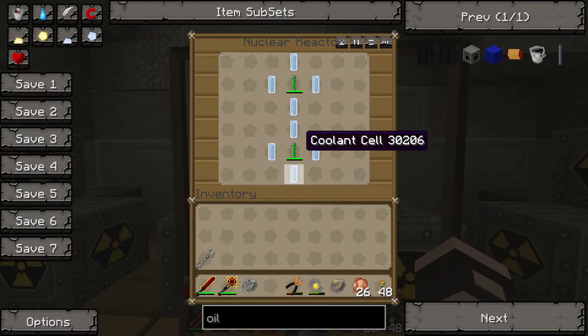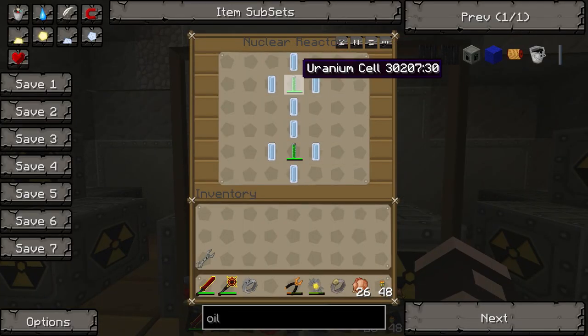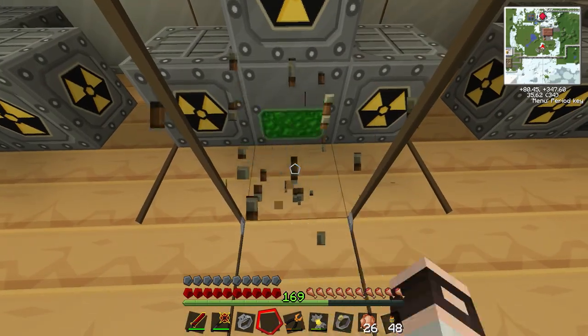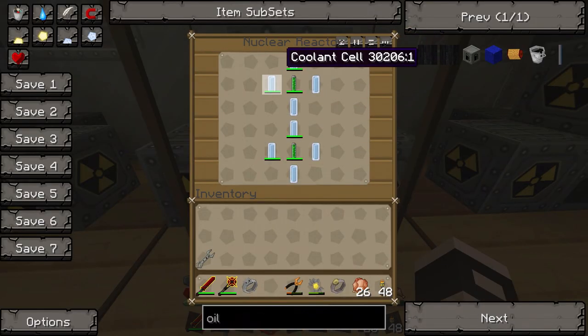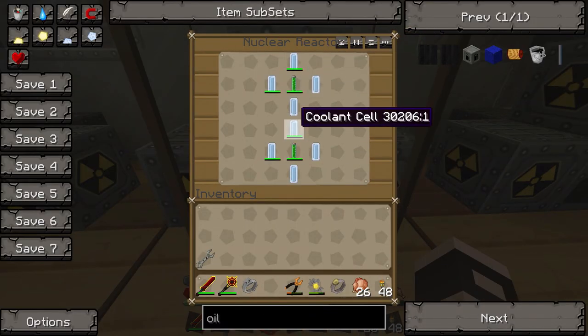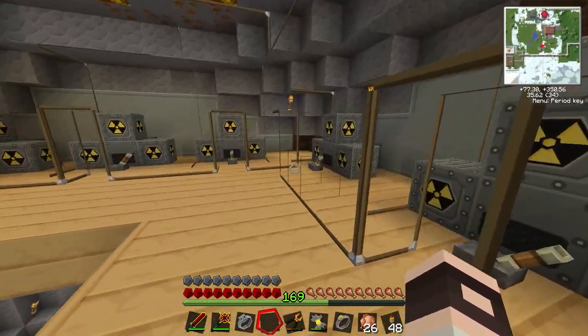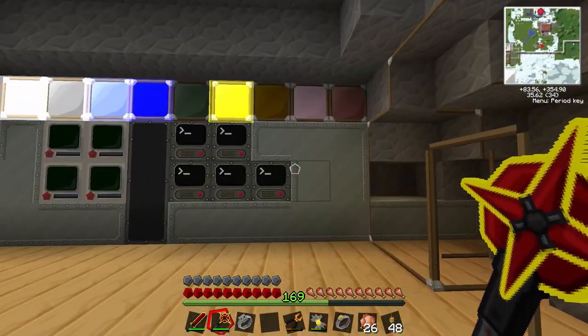As you can see, these reactors are literally never, ever going to overheat. They've got four cooling cells per uranium cell, and if we get rid of the switch you can see that these things are never going to overheat — they're only really using two cooling cells each. So we had to come up with another solution.